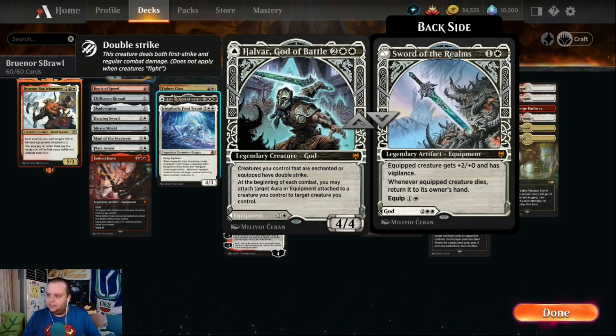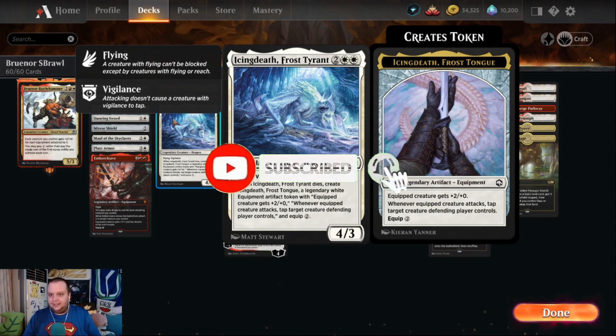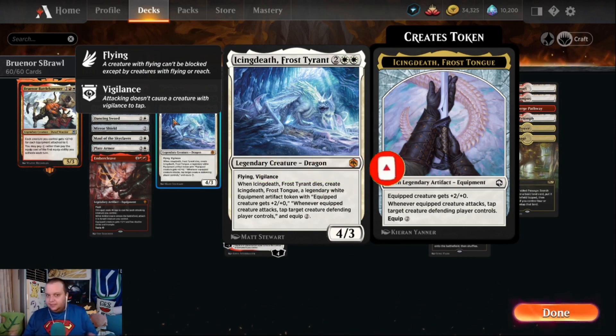Iymrith, Desert Doom is one of the new legendary dragons — four mana, 4/3, flying and vigilance. The key thing is when it dies you get an equipment called the Frosted Tongue that gives +2/+0 and whenever a creature attacks, tap target creature the defending player controls. So this is the gift that keeps on giving — it helps you push damage through.